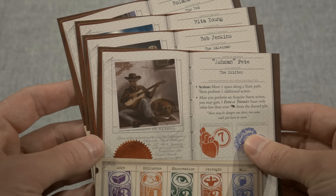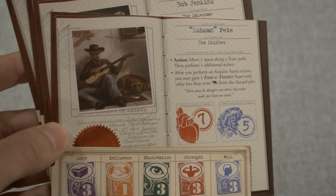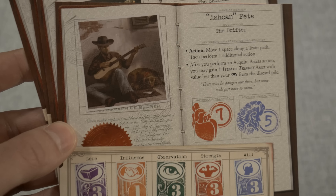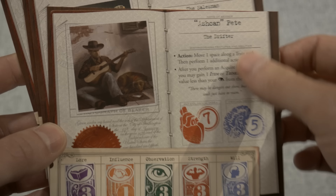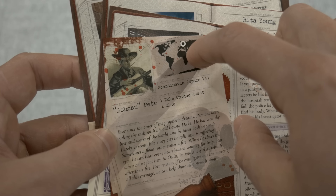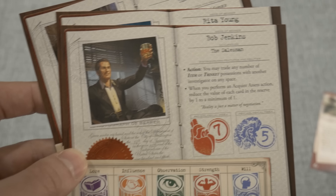Next up we've got four investigators joining the fray. These characters typically appear across all Fantasy Flight products — Mansions of Madness, Elder Sign, and everything else. First up is Ashcan Pete, definitely one everyone is familiar with, along with his special abilities, action, and skills. Flipping to the opposite side, it shows what happens if he dies or goes insane, how you do the checks, his starting location, starting items, and a brief bio.